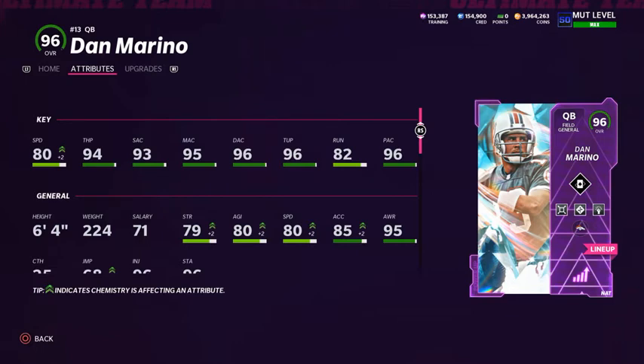Dan Marino has 80 speed, 94 throw power, 93 short accuracy, 95 medium accuracy, 96 deep accuracy, 96 throw under pressure, 82 throw on the run, and 96 play action. I used Dan Marino toward the beginning of the year when his Team Diamond card first got released. There's just something about the Dan Marino card - his release is super quick even without Gunslinger. Whenever he eventually gets an upgrade, probably with an Ultimate Legends release in a month or two, he's going to be even better.